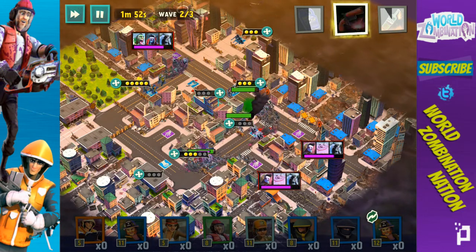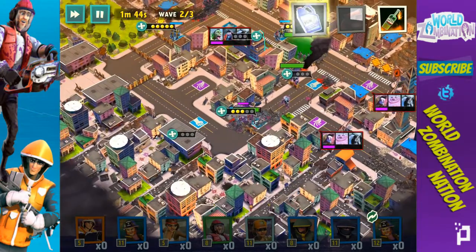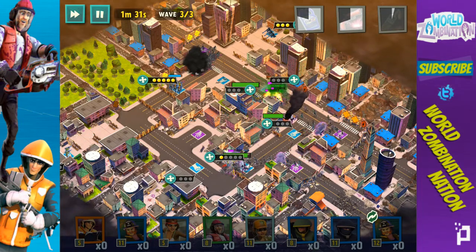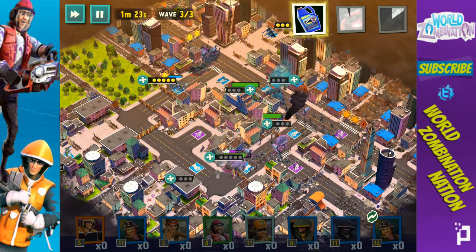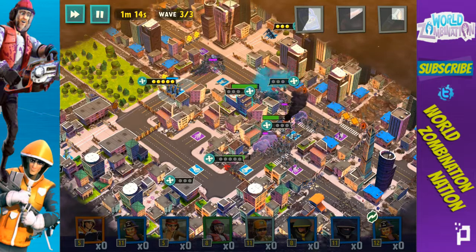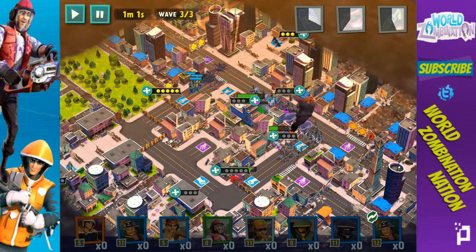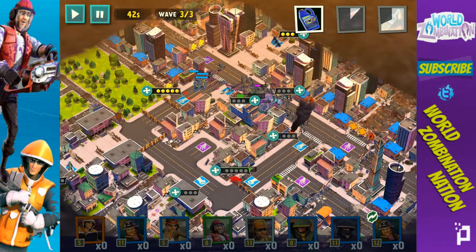I'm going to flare my guys away and let them do their thing. Snipers are continuing to work — happy with them. Stimming up these guys to take out the threats. For the final waves I'm really focused on not letting anyone through. Throwing a Molotov cocktail because there's a ton of enemies. The hospital is under attack — this is bad! I'm stimming these guys and trying to flare them over here to defend it. Come on, move up — you can do it!